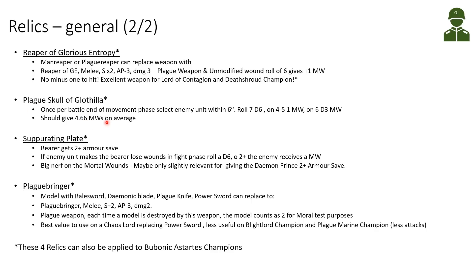The Plague Skull of Glottila is once per battle — at the end of the movement phase, select an enemy unit within 6 inches and roll 7 dice. On 4s and 5s you deal 1 mortal wound; on 6s you deal 3 mortal wounds, giving approximately 4.7 mortal wounds on average. It's only once per battle, but it could also be given to a Plague Marine Champion. It could be specifically useful against Catachan Night Shroud, since he can only take 3 wounds per phase — making this a specific counter against Necrons.